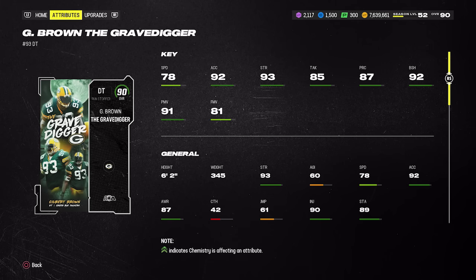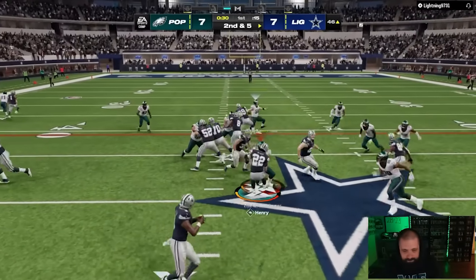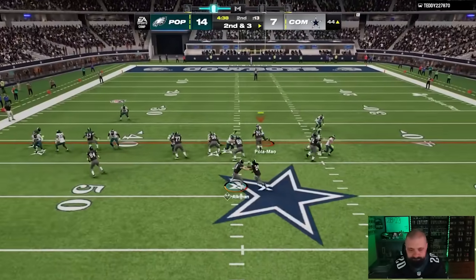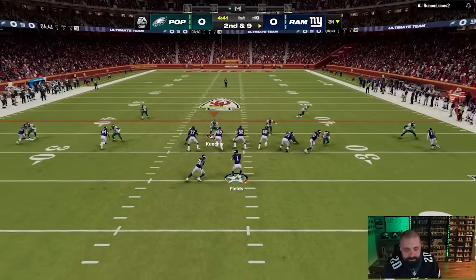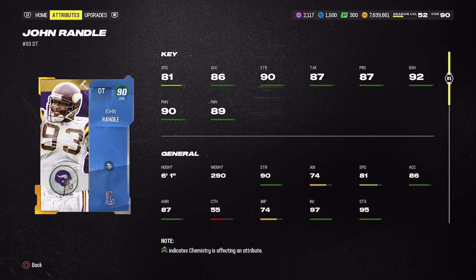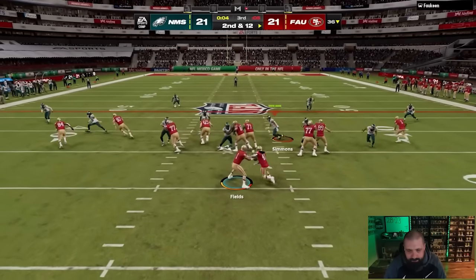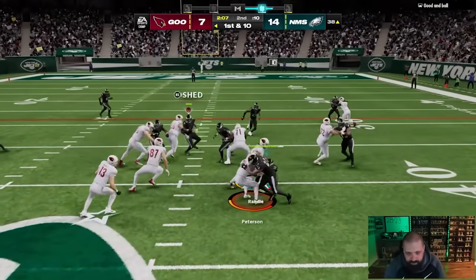At defensive tackle, yesterday we got William 'Refrigerator' Perry — probably the best DT in the game right now. Three others dropped in price and are worth looking at — you might even want two of them. First is Gilbert Brown, the Gravedigger AKA card, who once was the best DT in the game. All of these players can get Inside Stuff, which I'd recommend on at least one. You can go double up with two DTs with Inside Stuff — makes it really hard to run inside. Gilbert Brown is 280,000 coins, down 5 to 9 percent depending on your console.